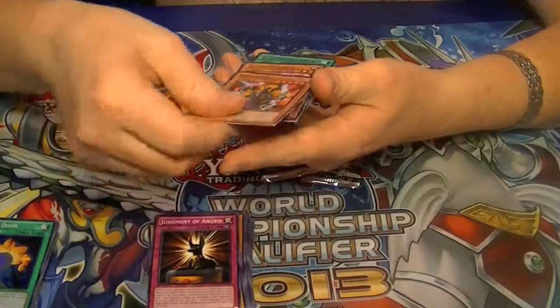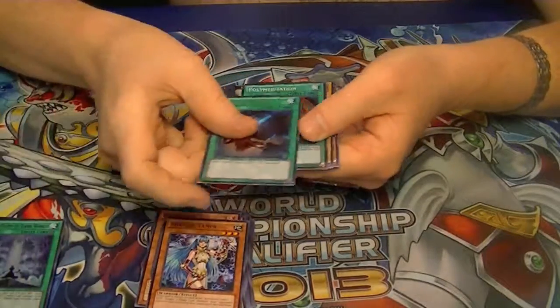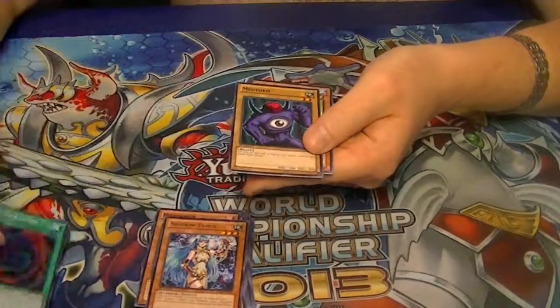Got a Rare Shadow Tamer, Ultra Gates of Dark World, Secret Foolish Burial, Super Polymerization.